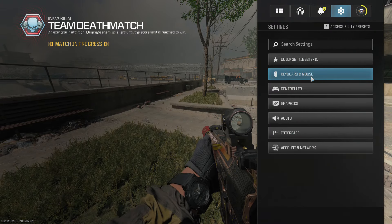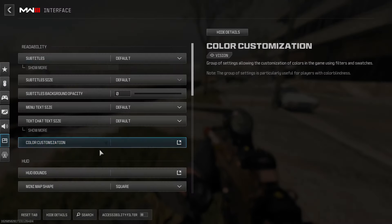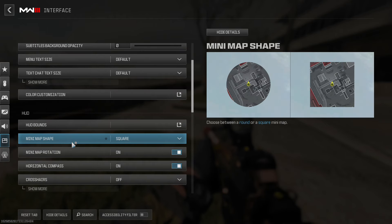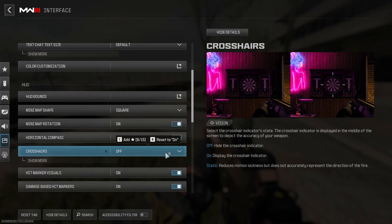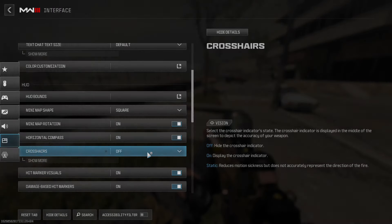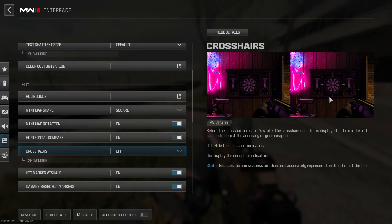If you head to Options, under Interface, you'll notice that we have the option for Crosshairs. You can disable your crosshairs — turn them off — and you'll see in the right-hand side picture the hipfire indicators.